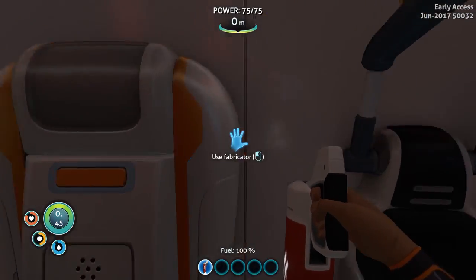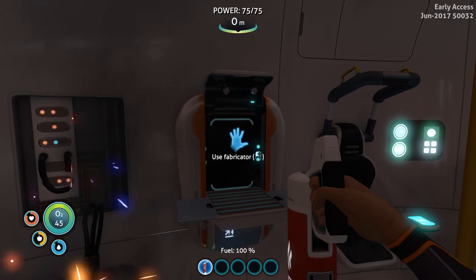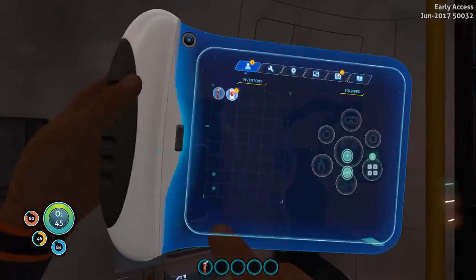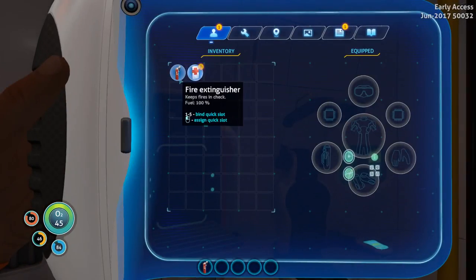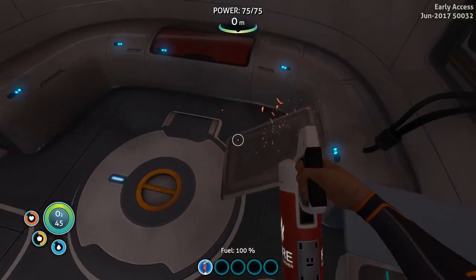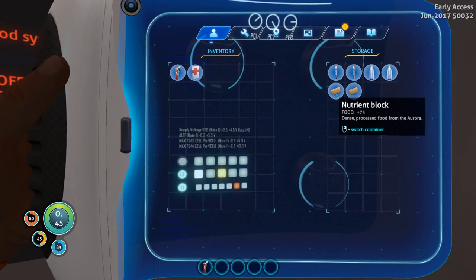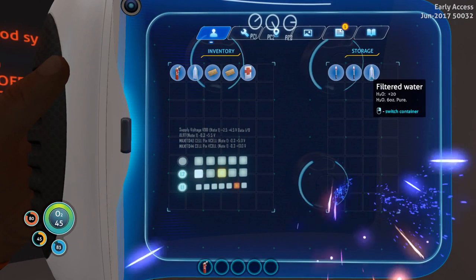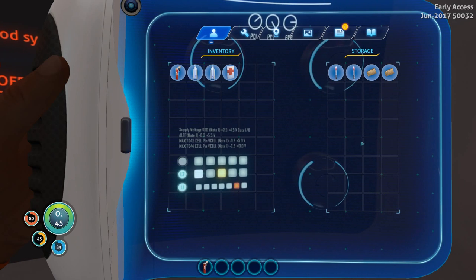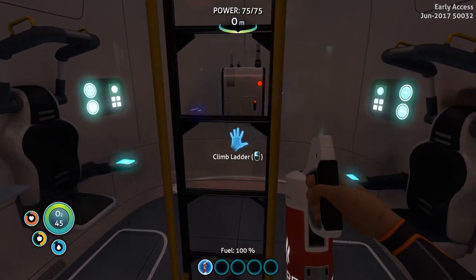This is our actual fabricator where we can make all of our things. We're not going to make anything right now because we don't have any materials — we just have a first aid kit and a fire extinguisher. But we're going to go out in the world in just a second. Let's see if there's anything in our storage container. Nutrient blocks — I'll take a couple of waters. These are flares, not really super important, so we'll leave them there for now.